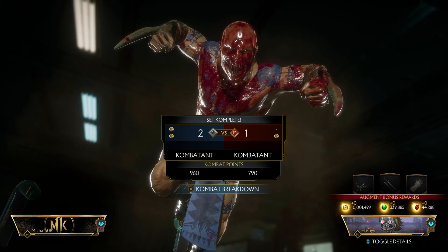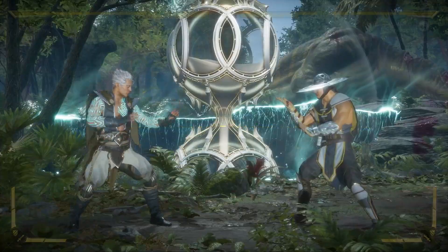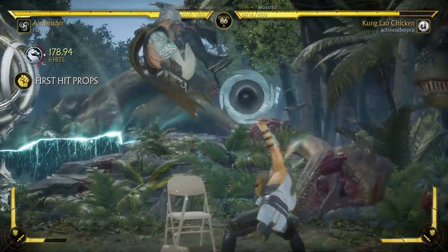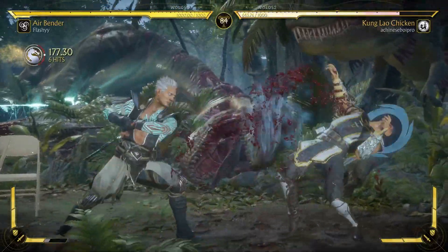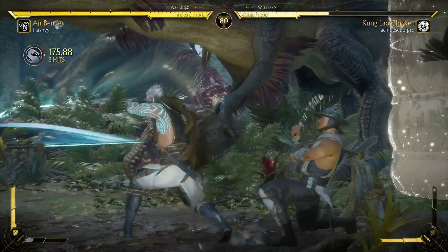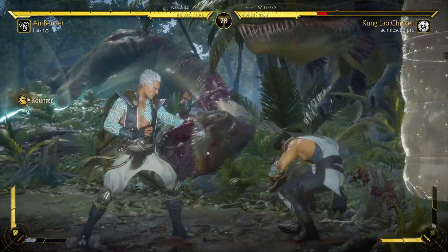Here we go — set number two. Let's try to go one and one today. Set two — we got ourselves a Kung Lao. This should be a fun matchup, both of these characters are absolutely insane. So let's see — we got to take this W, man. Again, I know I'm not running the most optimal Fujin variation, but I believe it can work. As long as we have Warp Needle, we're good.